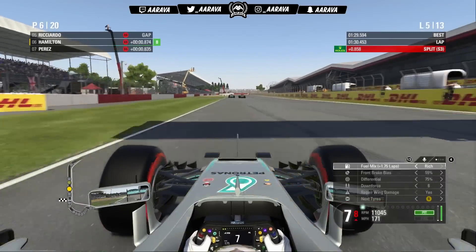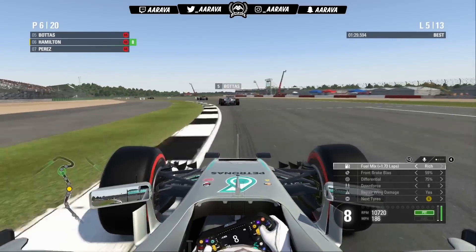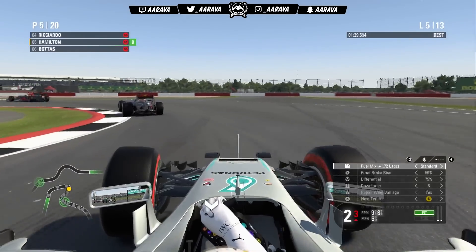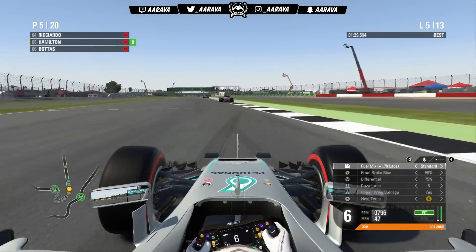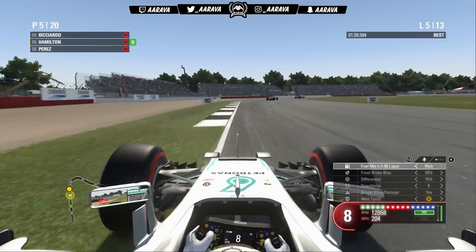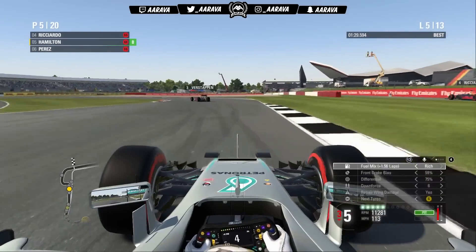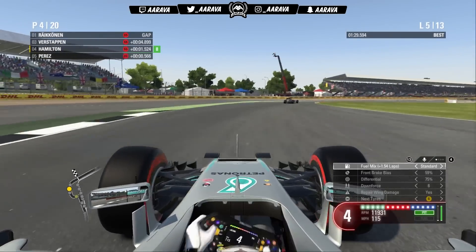Moving on to lap five we're already up into P6 — brilliant progress. We can see Valtteri Bottas getting squeezed out by the Red Bull car side by side into turn one. We dive down the inside of Village and make another pass, so before sector one of lap five we're up into P5. An absolutely sensational start to the entire race and we're just about halfway through. Bottas is then overtaken by Perez — something clearly going wrong with the Mercedes, possibly an ERS issue, brake issue, or gearbox. He's dropped behind Perez.